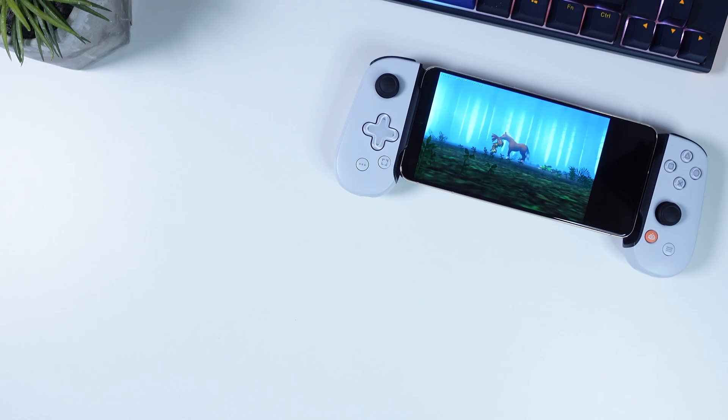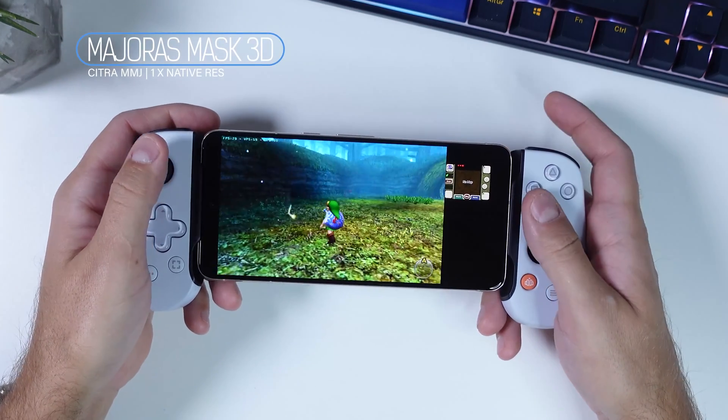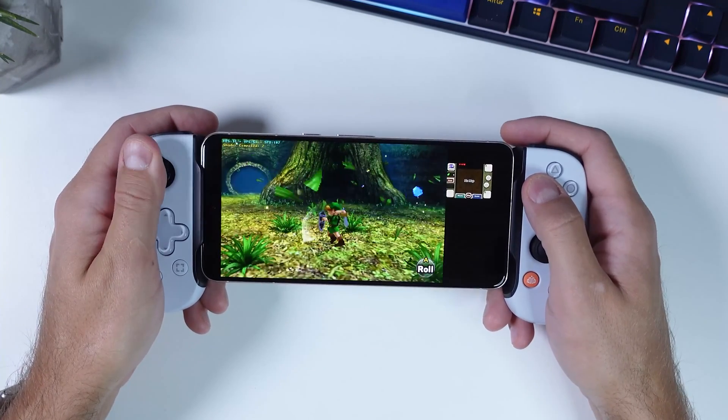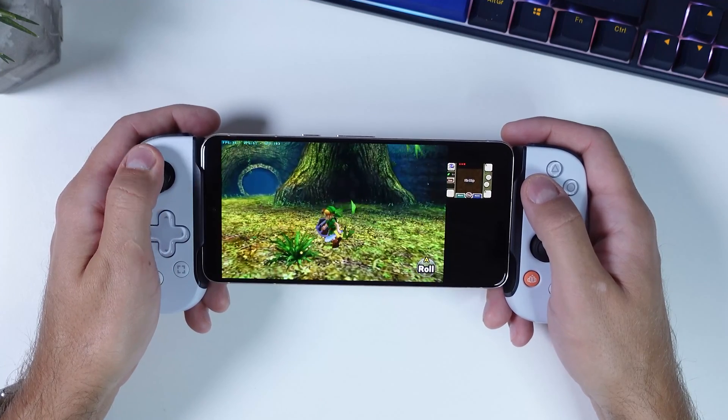And of course, it has the new Android 14 out of the box. But now it's time to see how well the Pixel 8 Pro can perform in real-life scenarios, starting out with emulation and the Nintendo 3DS. The game is running in native resolution, and I'm using the Citra MMJ emulator.